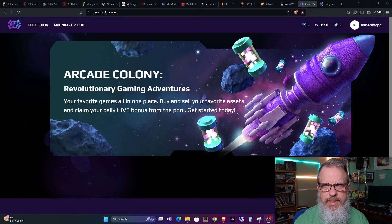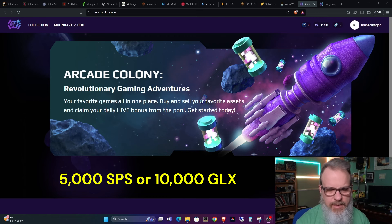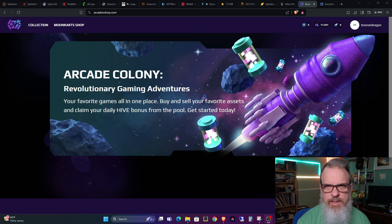Basically, if you have at least 5,000 SPS staked and at least 10,000 GLX staked, you will start to get an airdrop. I'll leave two links in the show notes: the first is arcadecolony.com where you can check on your airdrop and get general access to the platform, and the second link is for the explanation about the airdrop.